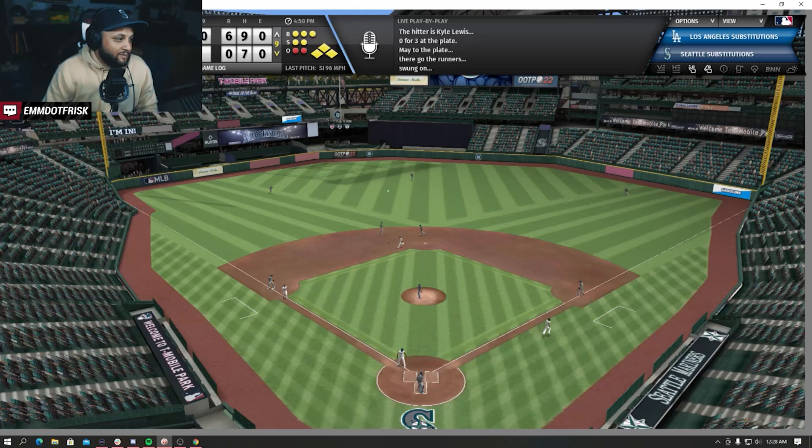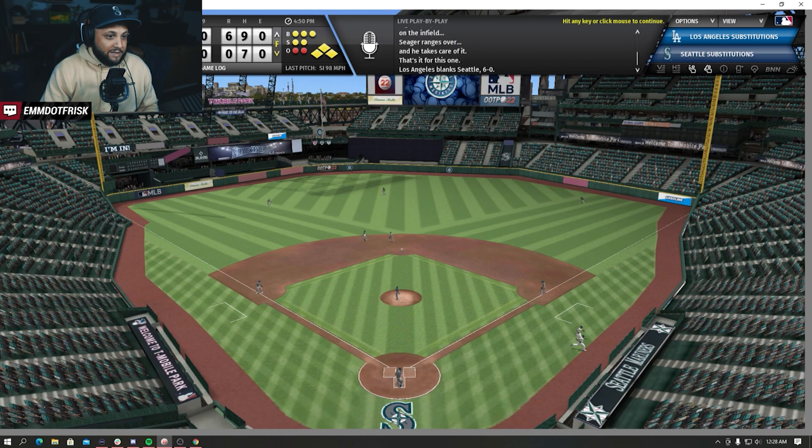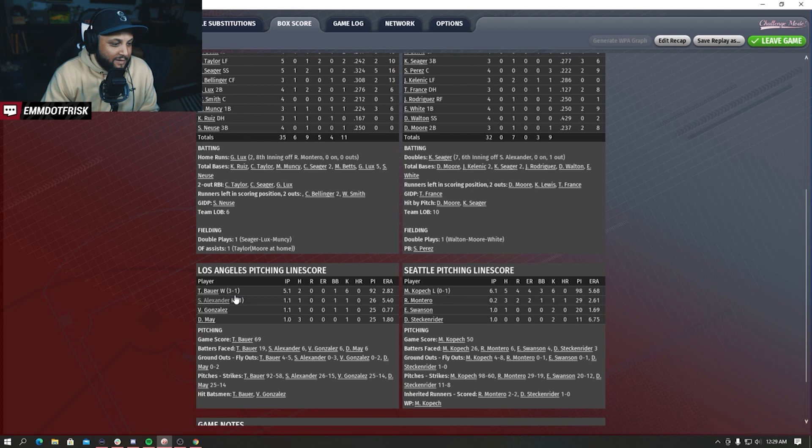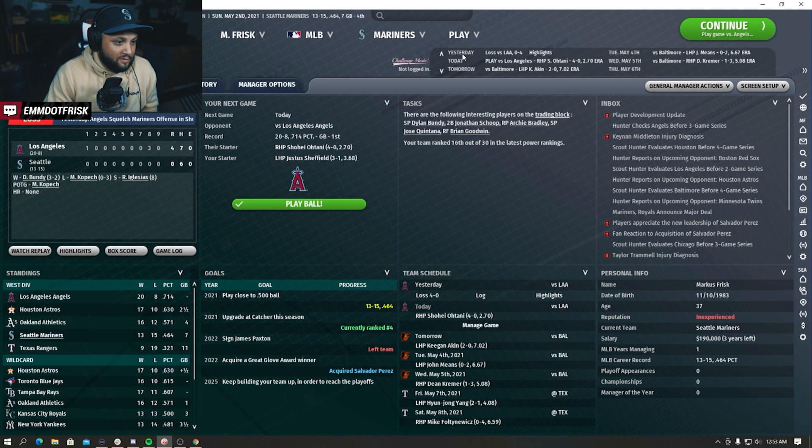That's going to be the end of the game. Mookie Betts one for four, Chris Taylor one for five, Corey Seager two for five, Bellinger hitless. It's crazy how they only threw Bauer for five innings. Kopech gets the loss - 98 pitches, but I'm still pretty happy with his outing. Now it's Ohtani and Justice Sheffield. The Dodgers are 20 and 8.